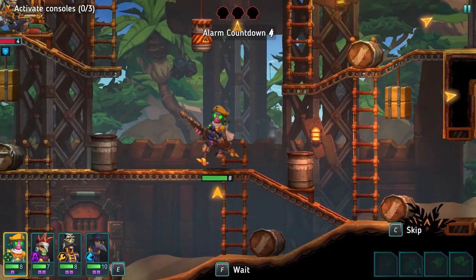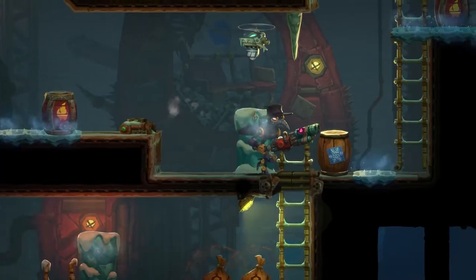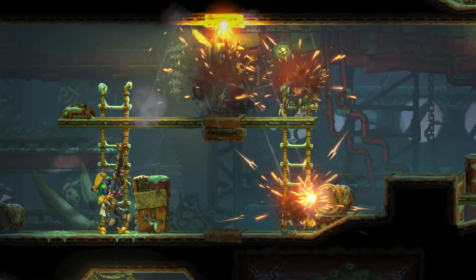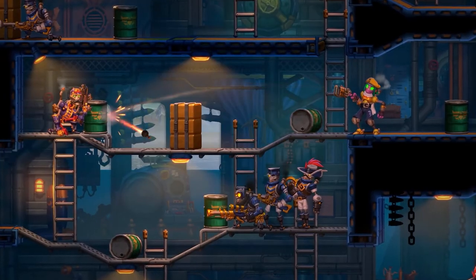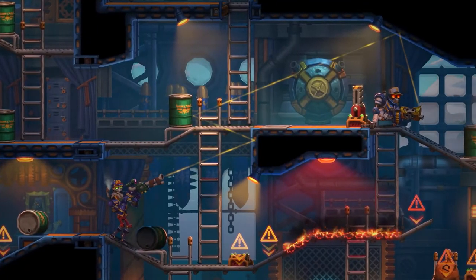Just like in the first game, the combat of SteamWorld Heist 2 is turn-based and you play through missions where you scrap bots, collect loot and try to get out alive. And yes, the bullets bounce! Ricochet your shots off walls, ceilings and even other robots to outwit your foes and pull off amazing trick shots.